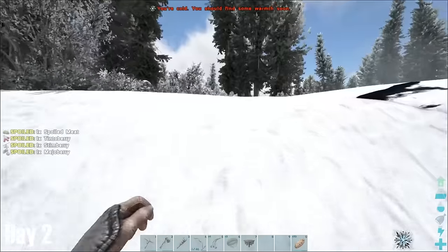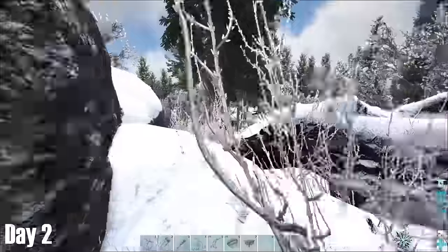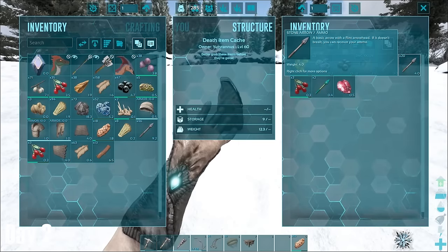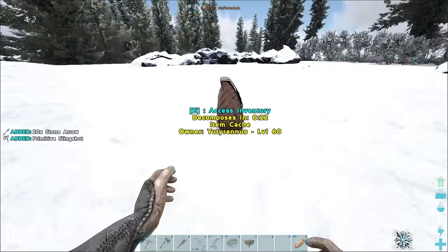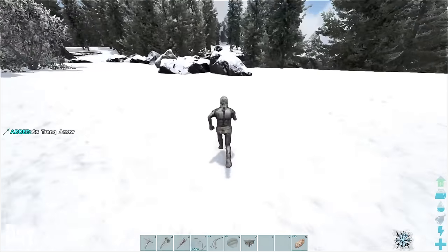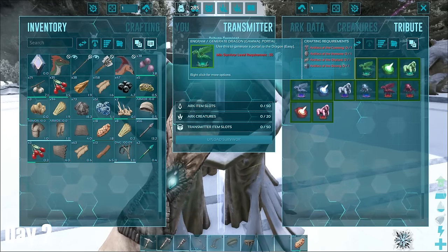That was all the excuse I needed to run blindly into the snow biome. I'm not sure why I did this, and I was probably quite lucky that this challenge didn't end on day 2 here, but to my surprise the ramp that normally had something hostile on seemed to be completely empty. I even found a dead loot bag and grabbed some stone arrows, as well as my first two tranq arrows. I managed to make my way to the flying stone, where I confirmed it was indeed an obelisk.